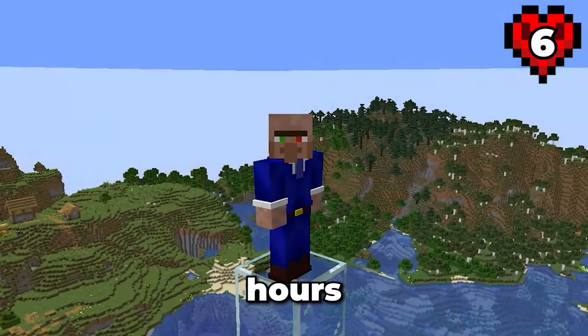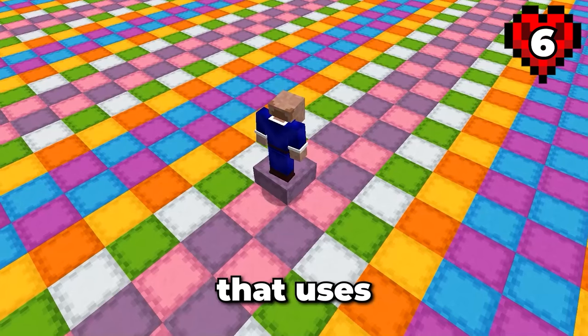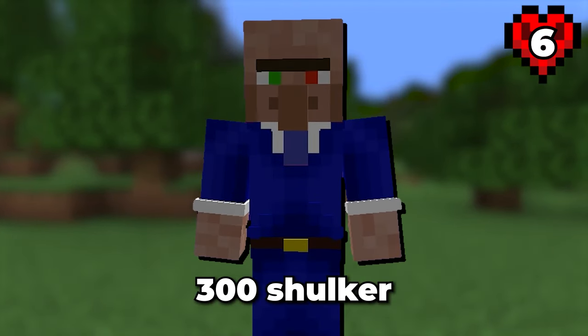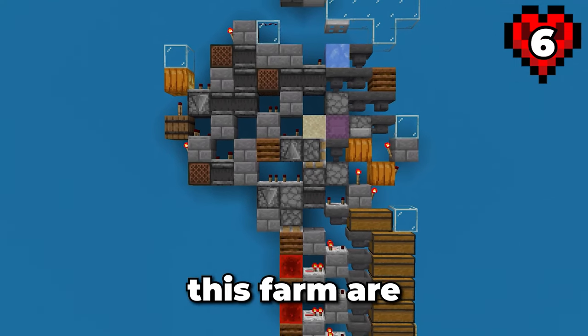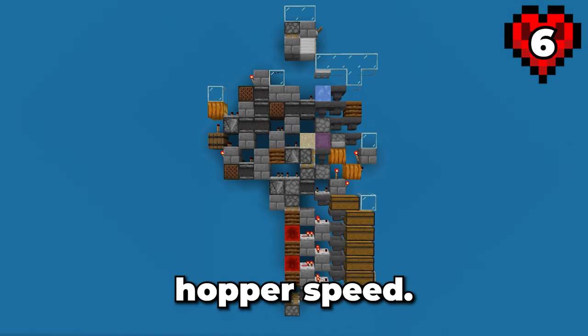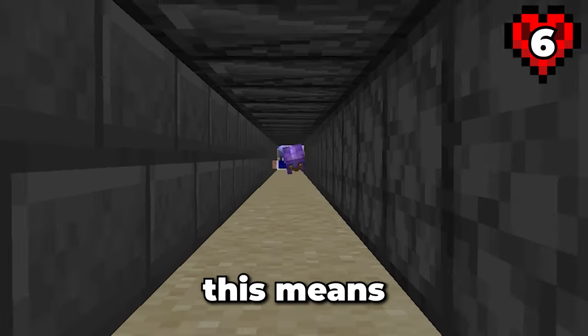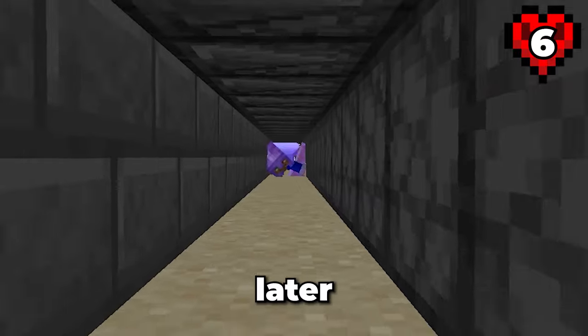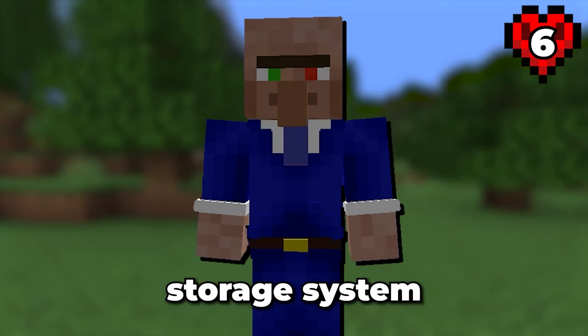Not great when you plan to AFK for multiple hours at a time. To make the most efficient use of space, we'll be making a storage system that uses shulkers — approximately 300 shulker boxes per hour that we AFK. The shulker loaders we are using in this farm are quite large because they operate at 2x hopper speed, meaning we need less of these modules to get the same results. Unfortunately, this means I'll have to go crawling through the system later on to get the auto-sorters working properly.